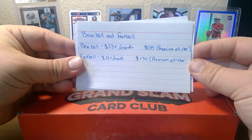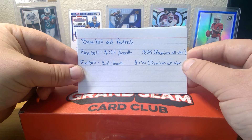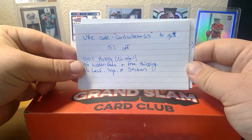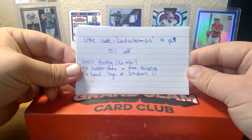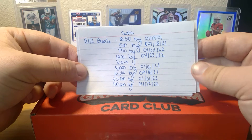Baseball and football are both offered. Baseball starts at $23 a month and football starts at $31 a month for the rookie standard. The most for baseball is $135 and the most for football is $150. If you use the code CardCollector65, you get 5% off your next order. This product is 100% hobby — no retail, no hidden fees, free shipping, and no Leaf, Sage, or stickers.